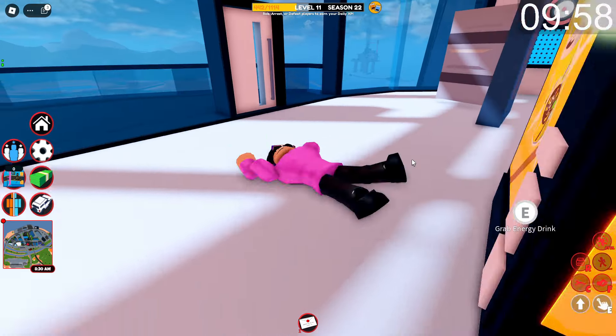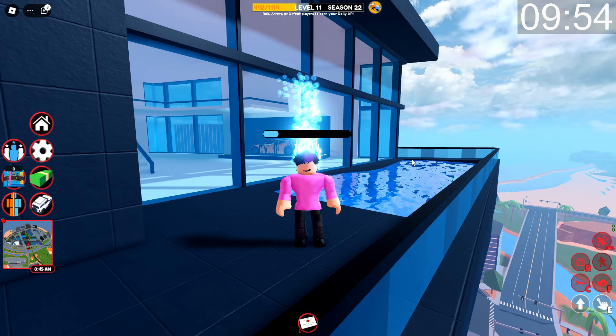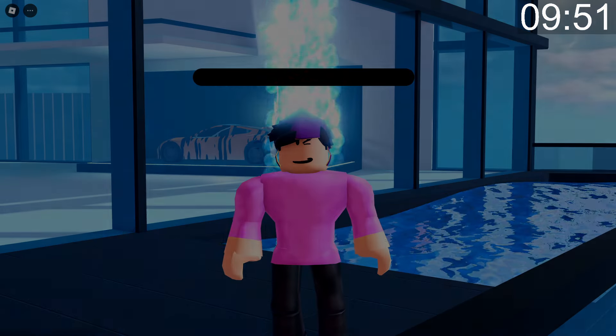If you go over to the pool in the Critter City penthouse you will see that it's actually broken and you could drown while above the water. I'm not really too sure how this made it into the game, but well, it's there.